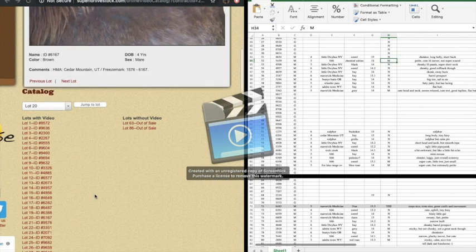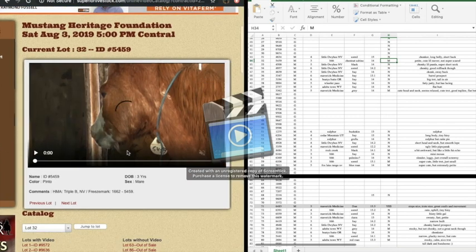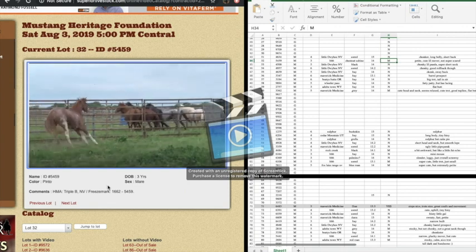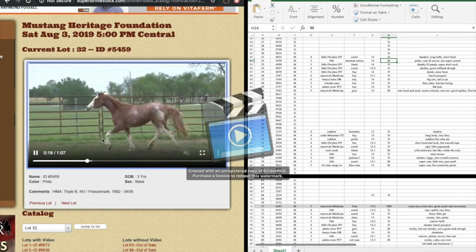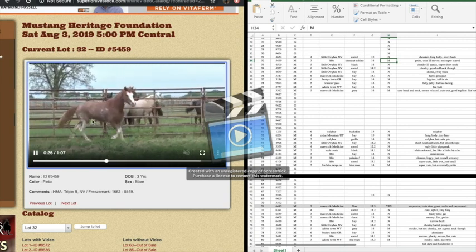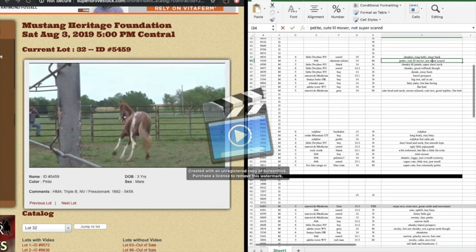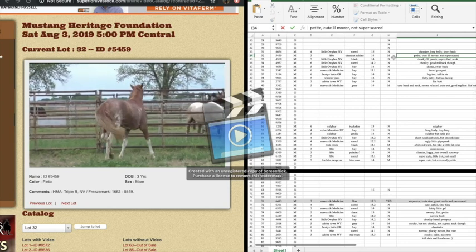Lot 32 — I thought this one was kind of cute. She's 3 years old, that's probably one reason I put maybe. The other reason is her color will probably attract bidders. What I liked about her: I liked her topline, I like the way her neck ties into her head, she just looks very level. Overall I like her cute little trot. I wrote 'cute little mover, not super scared.' But she does look young, so that's probably why I put maybe.